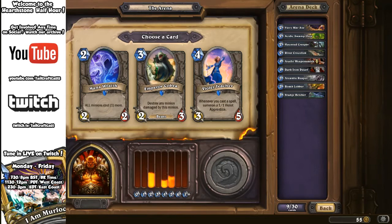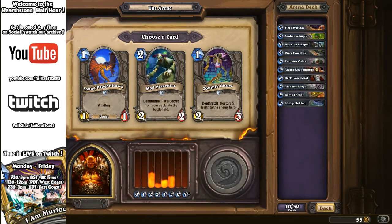Next pick: we've already covered Cobra. Do you want one or not? Mana Wraith makes all minions cost one more — maybe good for anti-rush. Violet Teacher is used in token decks on ladder — play lots of spells, summon Violet Apprentices, buff them, cause havoc. But it's a solid 4/3-5 in its own right. Tough choice, but Cobra makes more sense since Teacher would be better if we had a lot of spells. A very sensible choice — we can throw that Cobra down and make some beneficial trades.